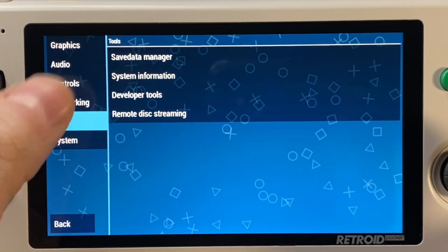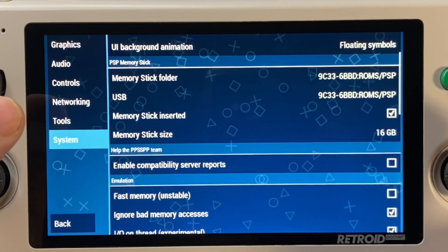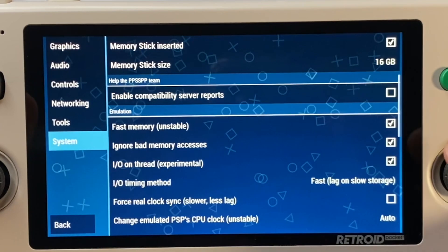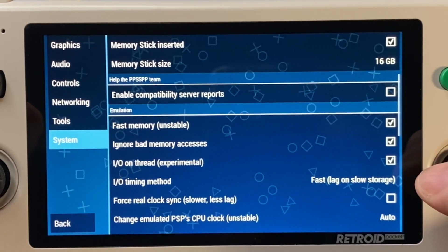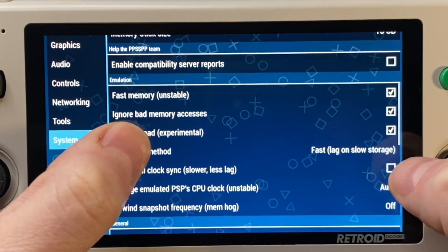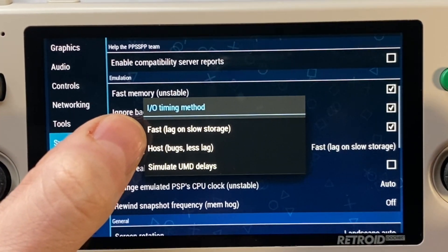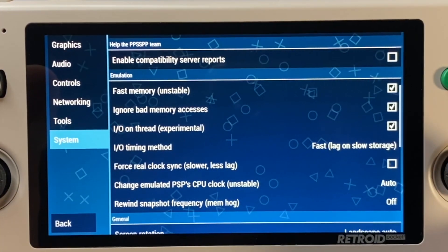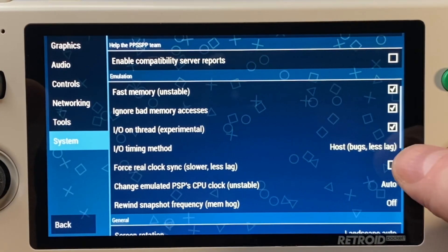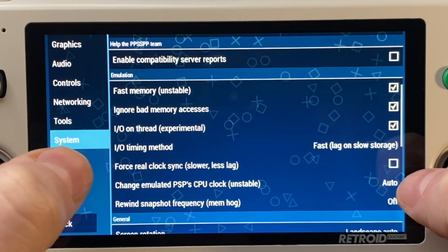I don't do anything with networking or tools, but there are a few things to look at in system. Obviously, you need a memory stick if you're going to be saving games, so just make sure that's set. I've not had a problem turning on fast memory, so I go ahead and turn it on. I also turn on IO on Thread because I've not seen it cause issues, and I usually choose fast. But there are some games where you might notice hiccups and slowdowns, and for those games you may need to change that to the second option.